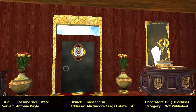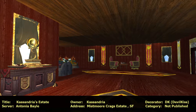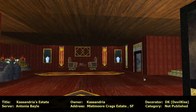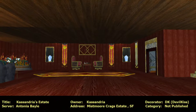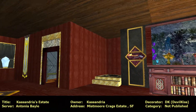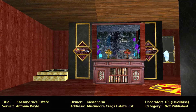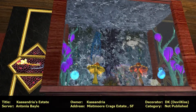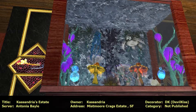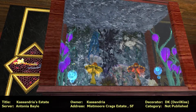There's a couch over there, custom artwork. Oh, there's a room there. Ooh, stairs maybe? An aquarium - that's beautiful. Look at that. Octopus, that turtle, the new mushrooms, the new bubbles. Really nice.